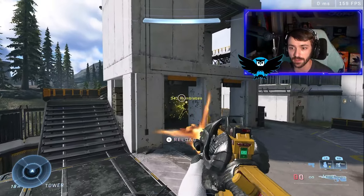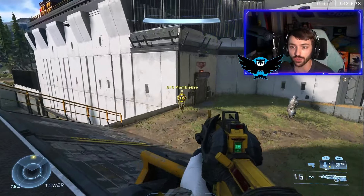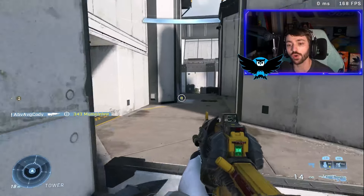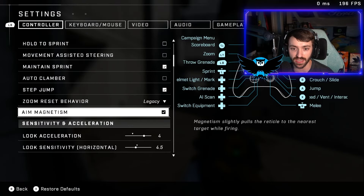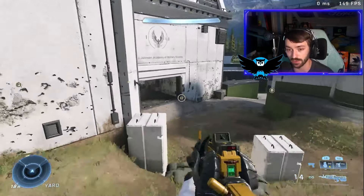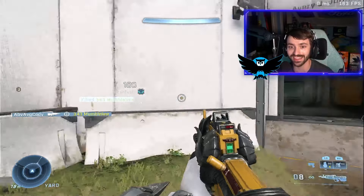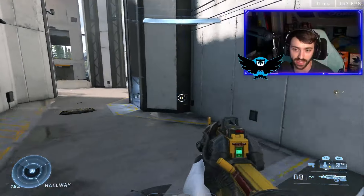If you can master being very precise with the right stick with no aim assist, when you get back into the game with aim assist on you are going to be an absolute demon at aiming. Aim assist does a lot for you, especially in Halo Infinite and modern Call of Duty. It does a lot more than it used to, and you don't realize how sticky the reticle becomes until you try it without.